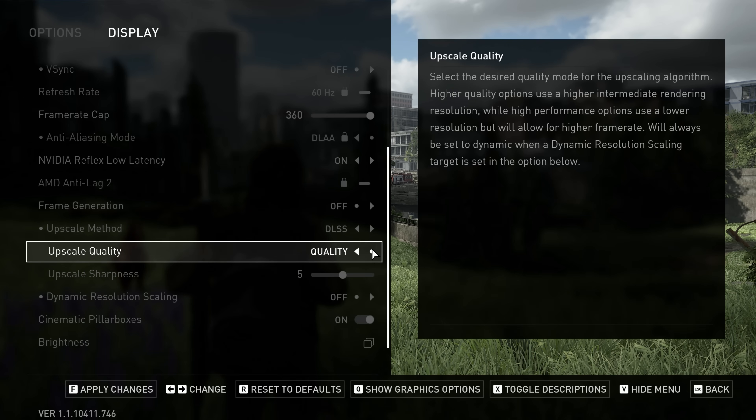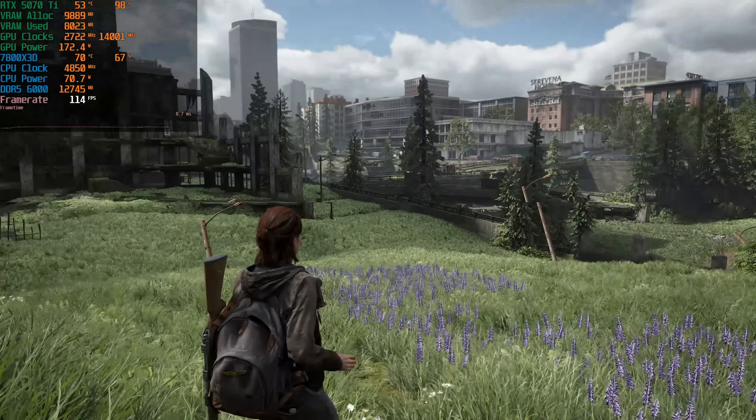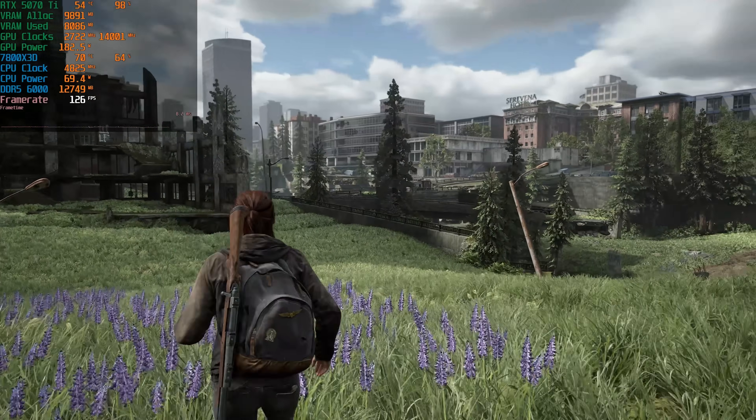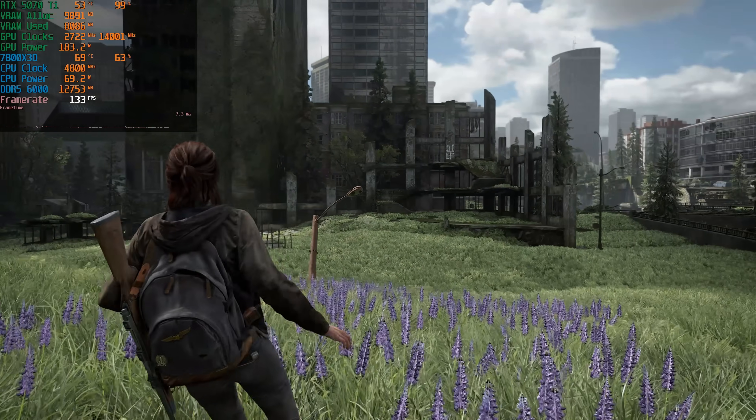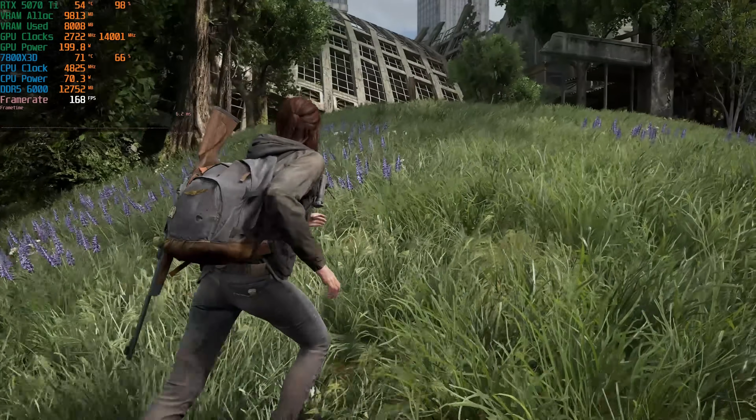I'm going to drop this to DLSS Quality. DLSS Quality looks perfectly fine. Our power draw didn't change that much even though we went from DLSS Performance to DLSS Quality, and our performance also didn't change that much. We're seeing around 200 watts or so here.